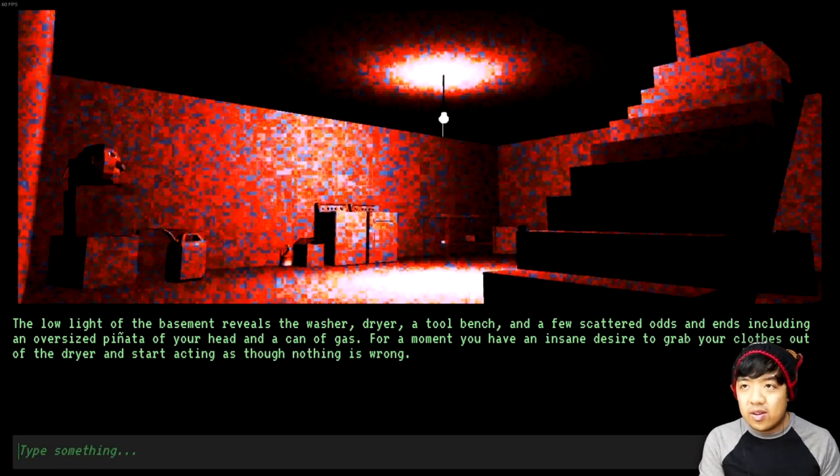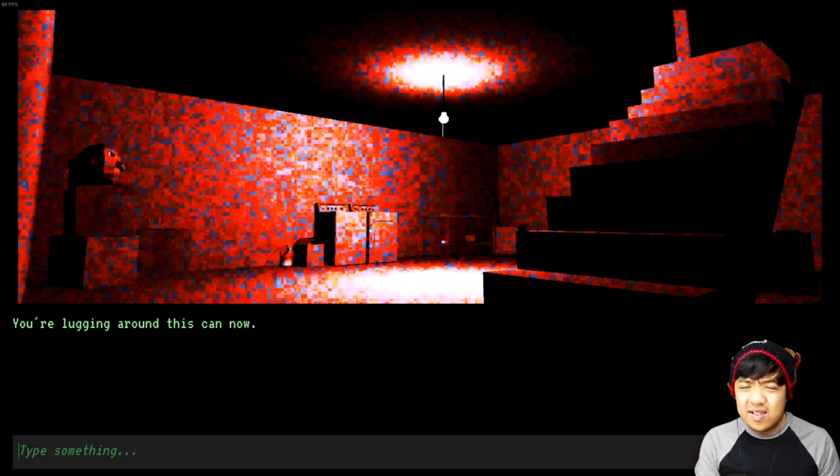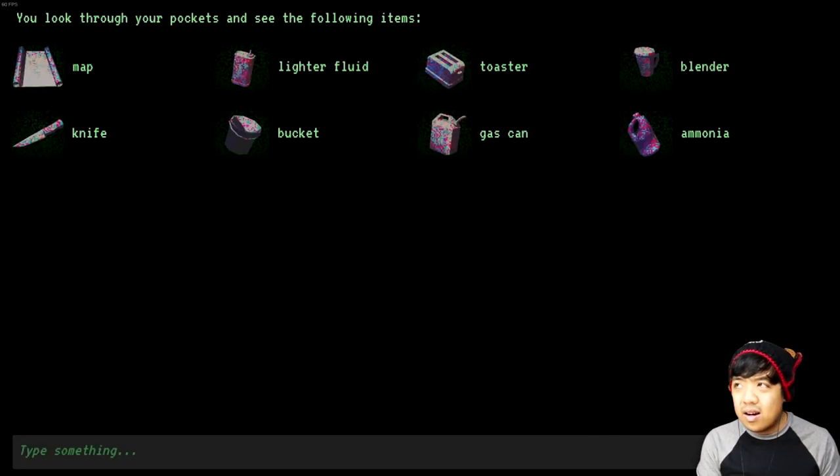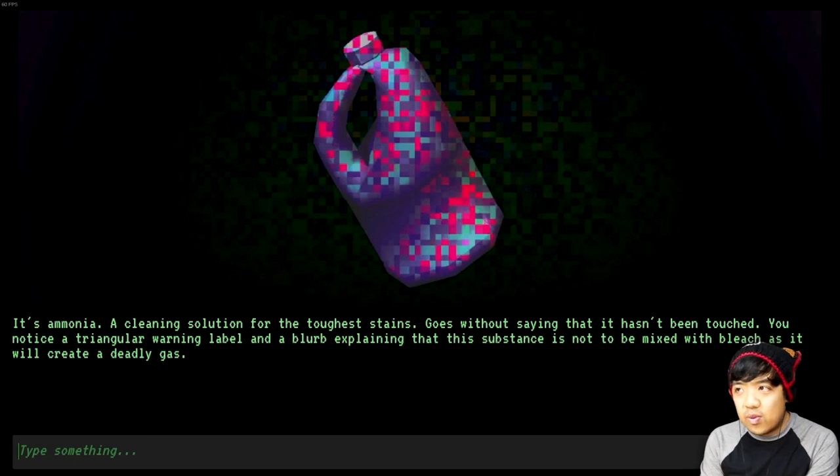Go ahead and check the basement now — definitely don't want to go to the backyard, seems pretty shady. The low light of the basement reveals the washer, dryer, a tool bench, and a few scattered odds and ends, including an oversized piñata of your head and a can of gas. Grab gas can. And I see a bottle right there — is that bleach? Grab bottle. It's ammonia — a cleaning solution for the toughest stains. It hasn't been touched. You notice a triangular warning label explaining that this substance is not to be mixed with bleach, as it will create a deadly gas.